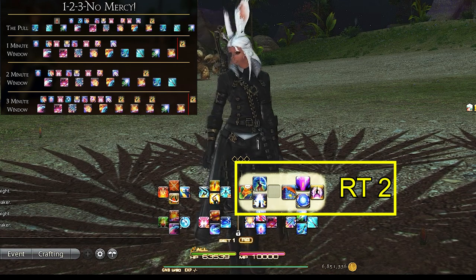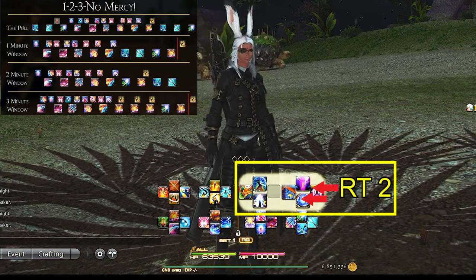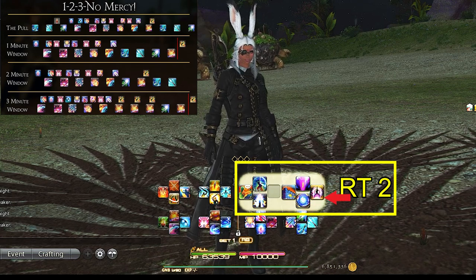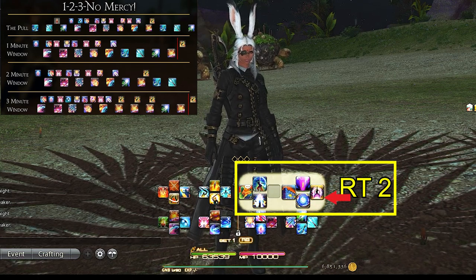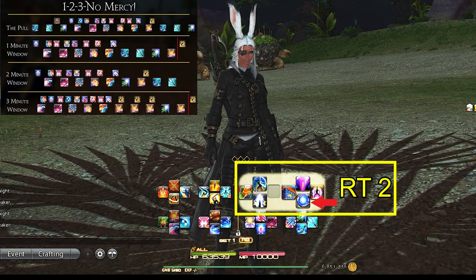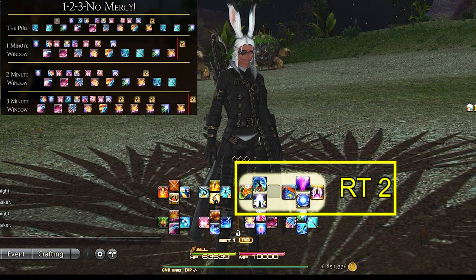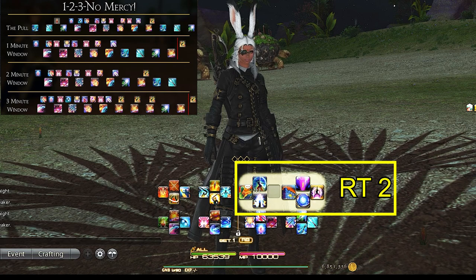Right trigger 2 is for our damage mitigations. I always keep Rampart and Reprisal in the same position for all tanks, as well as the special mitigation ability for each tank — which for Gunbreaker is Nebula. I opted for our last damage mitigation, Camouflage, here instead of a gap closer. This keeps the mitigation nice and neat in one corner so we can focus our main attention on the very busy Gunbreaker rotation.